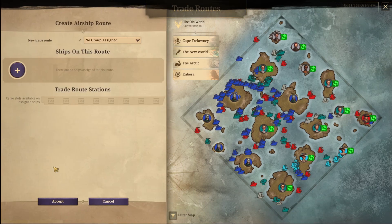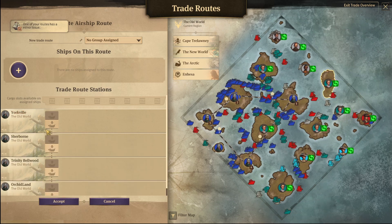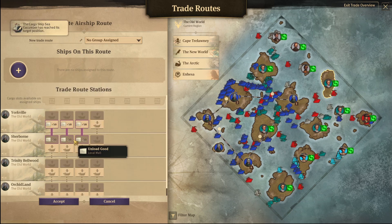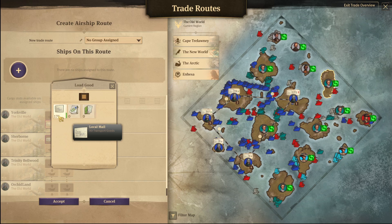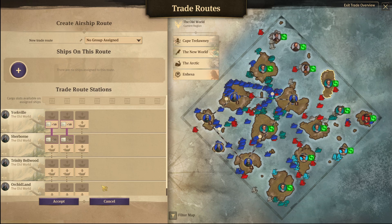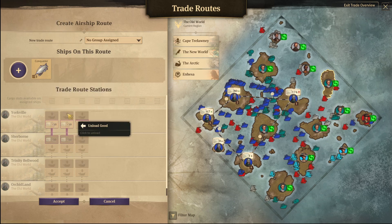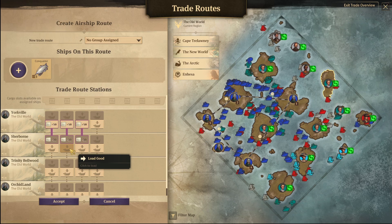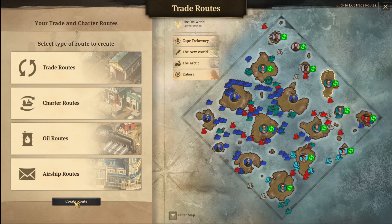So let's create one route which will take it pretty much everywhere. From Yorkville, catch — do not unload. So stupid — why can't I do this? Like that, and then...